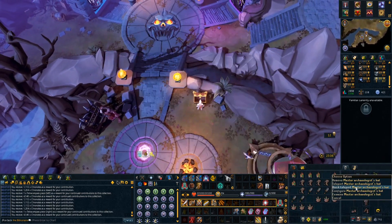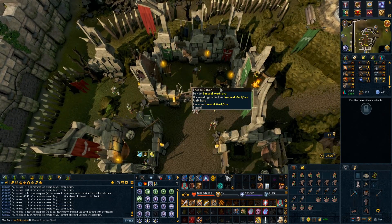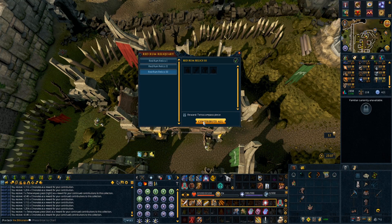Once I'd restored them all, I just made a preset with six of each artifact, then set the quick teleport on the master archaeology outfit. Using the PVM hub I was able to really quickly teleport back and forth handing them in.